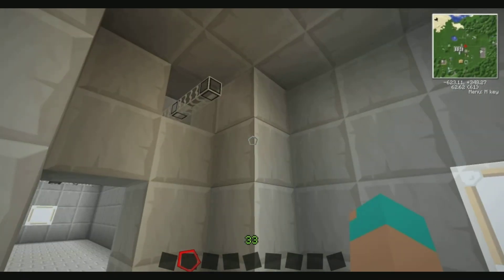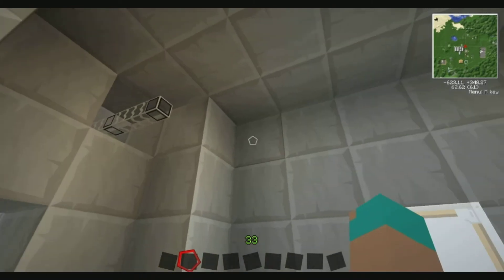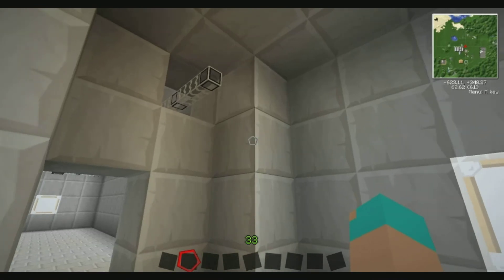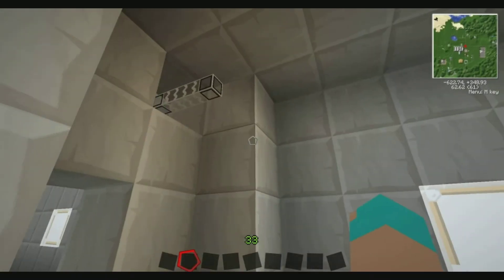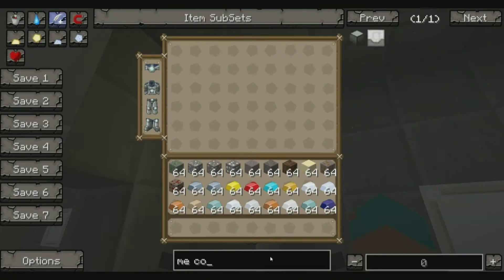There are a few other components. If you do want me to show the rest of them, leave some comments and I'll upload another video explaining them. But for now I'm just going to show you the basics of getting a system going. So the first thing you're going to want is an ME controller.